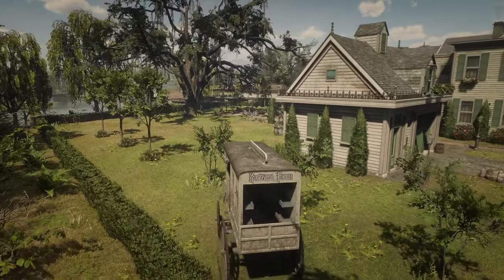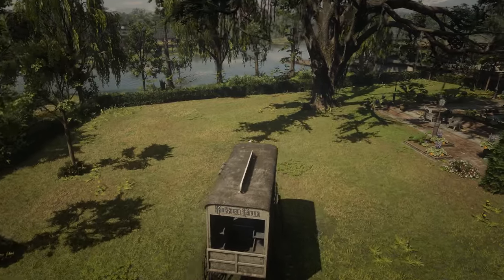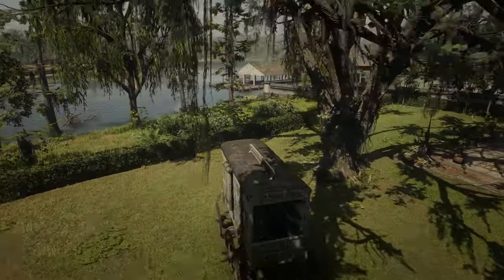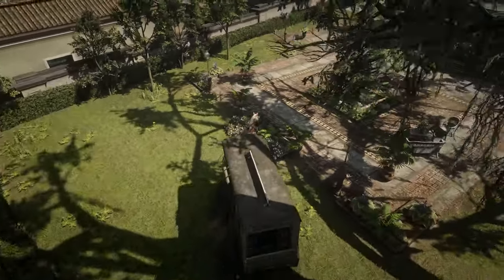All you have to do now is to move your wagon across the yard and position it near the wall of Bronte's property. This will allow you to climb on top of a roof from which you can then jump right through a window of the mansion.